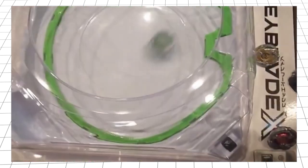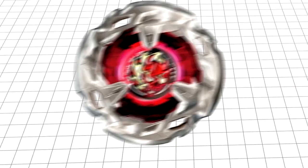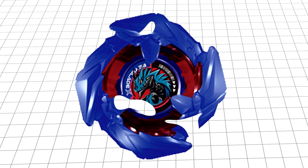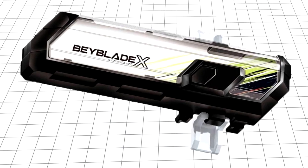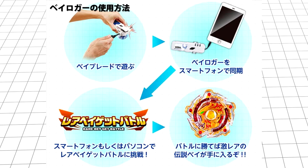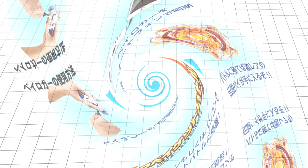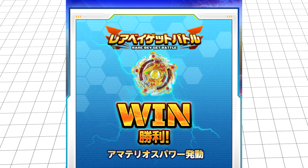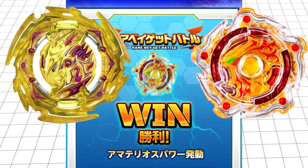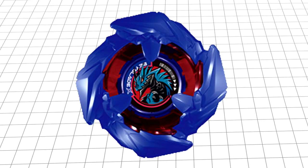The new bays announced are Dran Sword, Hell Sice, Wizard Arrow, Knight Shield, and the prize bey Cobalt Drake. Bayloggers are back! Same as before — attach them to your launcher, connect them to a mobile app, and earn points by launching. We don't know what the app specifically is yet, but like in Burst, you can potentially win a rare bay only available through this method. Instead of Dynamite Perseus or Amaterios, it is the new and very cool Cobalt Drake.